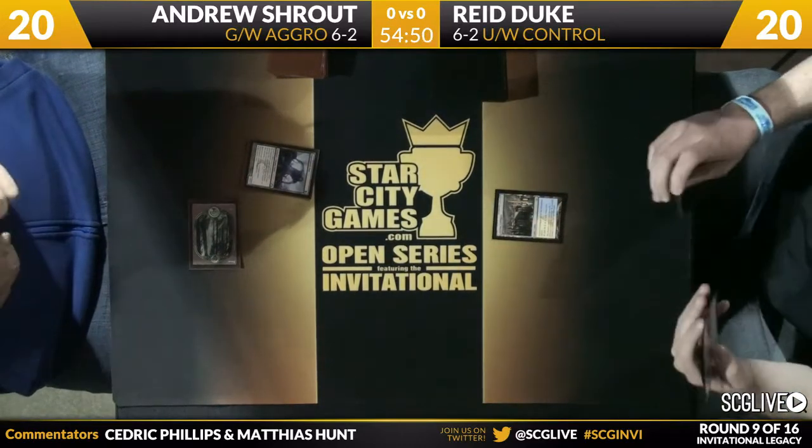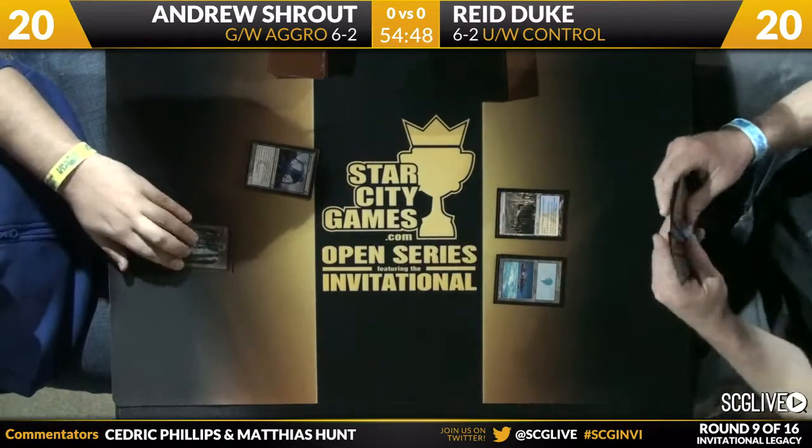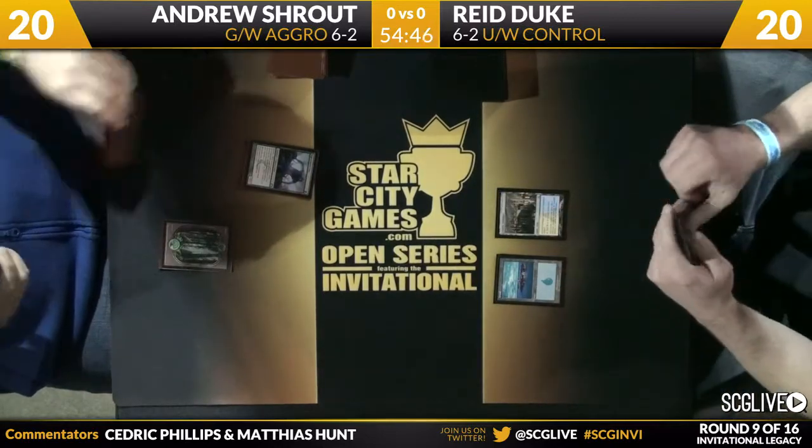Shrout is going to get the beat started quickly here with an Experiment One, while Duke is just going to do what blue-white does, which is play a few lands and pass.